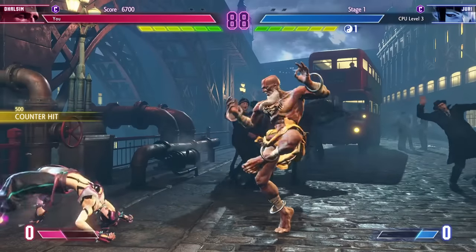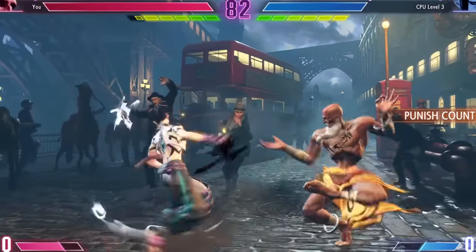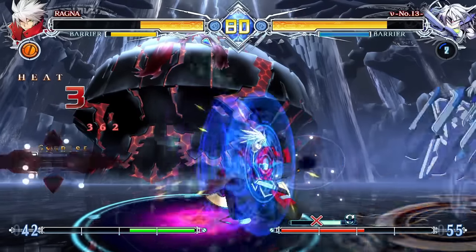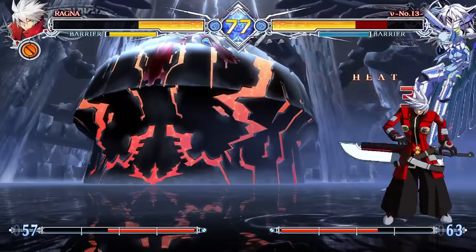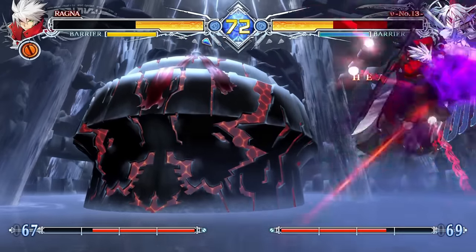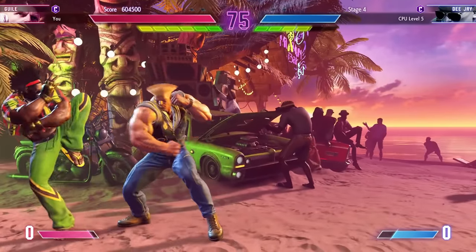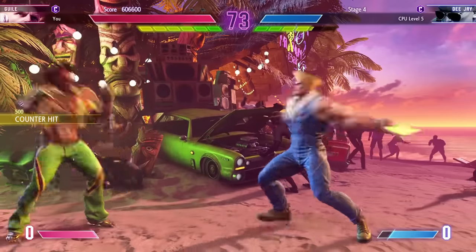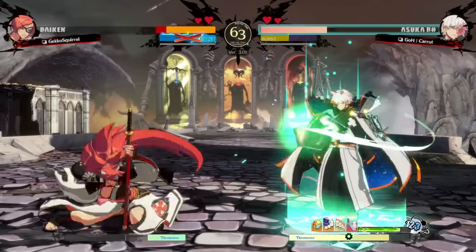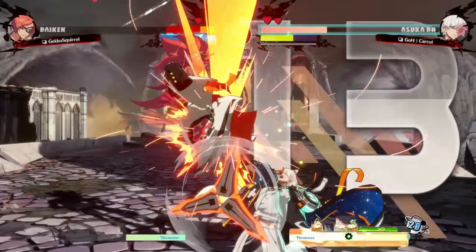Zoners focus on having long-reaching normal attacks, strong far-hitting projectiles, or sometimes having both at the exact same time. Zoners are the antithesis of grapplers - the further away you get from them, the stronger they generally become. This isn't always the case though. Some zoners play a stronger game at mid-screen, but their tools fall off at longer ranges. Think of someone like Guile from Street Fighter - his Sonic Boom is very strong, but because of the charge, it doesn't always have the same kick depending on the matchup.